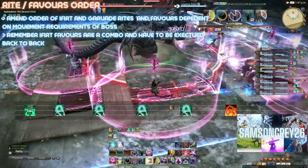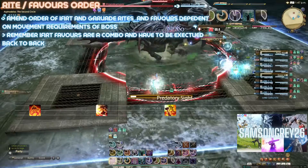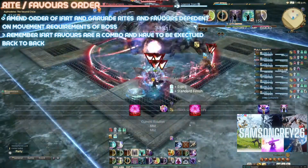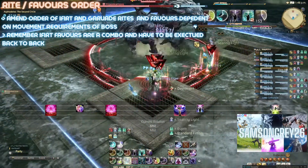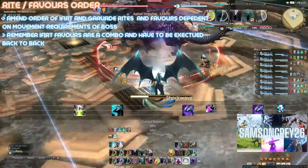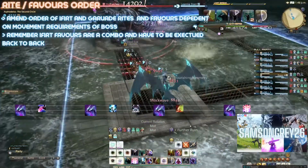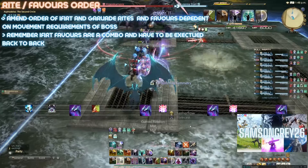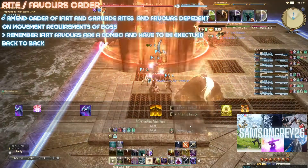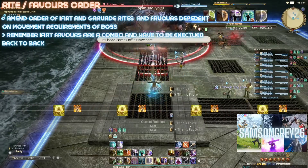Rites and Favors order: This doesn't apply to Titan, as its Topaz Rite and Mountain Buster Favors have to be executed in succession. But when optimizing fights, Garuda and Ifrit's Favors can be executed in different orders. In Garuda phase, you can use your Slipstream at any point before, in between, or after the four Rite casts — this can aid mobility. Note: Ifrit's Favors have to be used back to back, committing two GCDs. You can use them before, after, or in between your two Ruby Rite casts, but you can't use Crimson Cyclone, then Ruby Rite, then Crimson Strike — doing so will cause you to lose Crimson Strike.